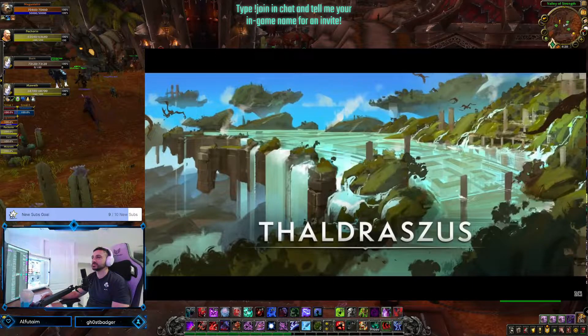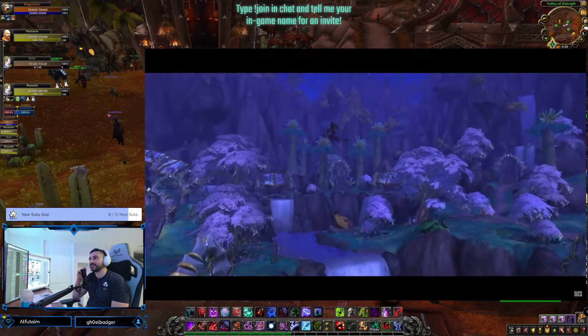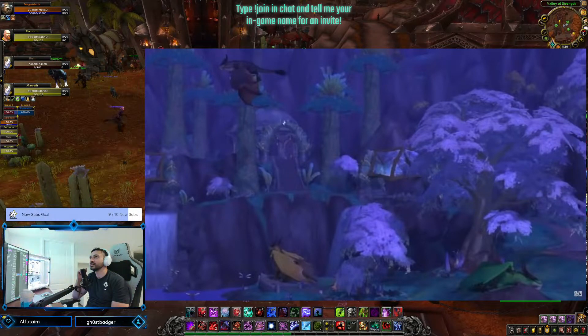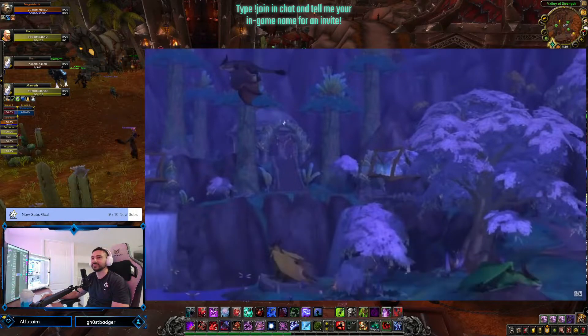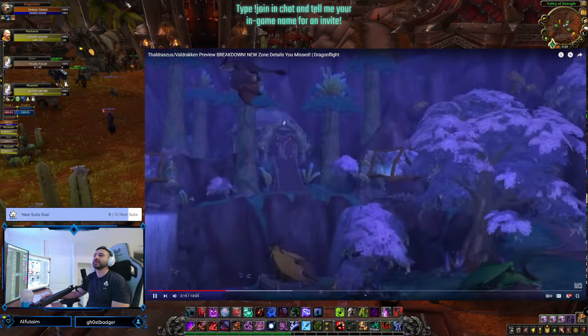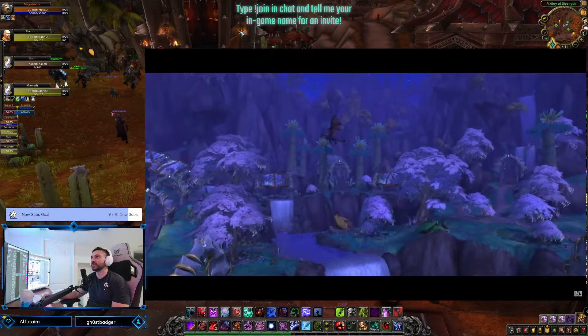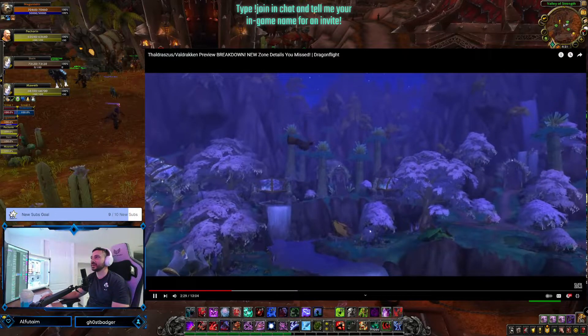This is our first piece of footage of Thaldrassus. First and foremost, there are three different Dragonflights featured in this image with a brand new Dragon model. There's a green Dragon at the bottom of the screen, a bronze Dragon, and what looks like a black or red Dragon. All the Dragons appear to be using a similar model. This is the home of the Dragonflights, so we're going to see a lot of Dragons in this footage.